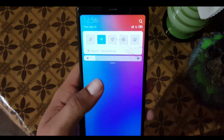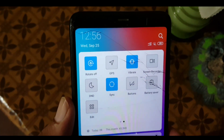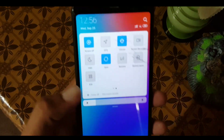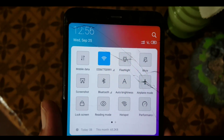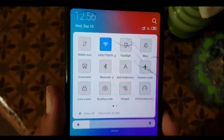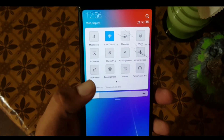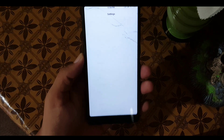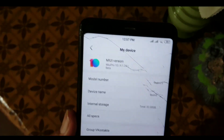You can also play any game like Asphalt 8 or 9 on this ROM. In the quick settings we have some customizations — you can edit them by clicking the edit button. We have settings like brightness, no-screen shortcuts, Bluetooth, auto brightness, and all the basic shortcuts are available here.